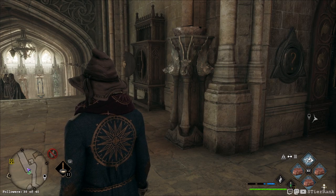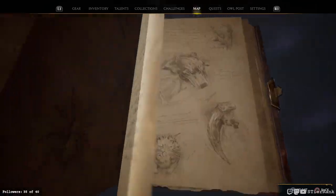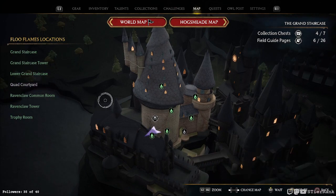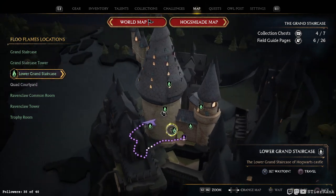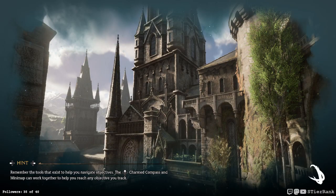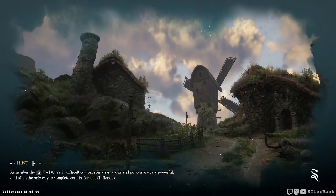We have the Grand Staircase Quad Courtyard next. Oh, and it's a place that we actually haven't unlocked yet. Let's see — the lower Grand Staircase looks like it could be the closest thing. Surprised I have a flue flame that I haven't unlocked yet inside of Hogwarts — I thought I had them all.